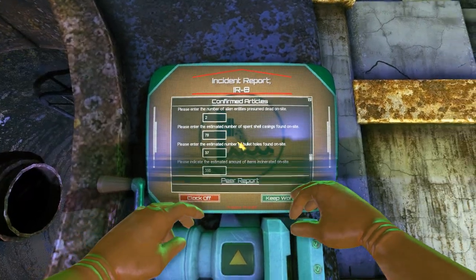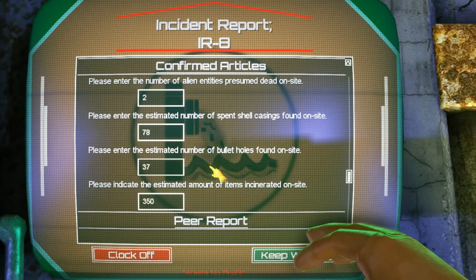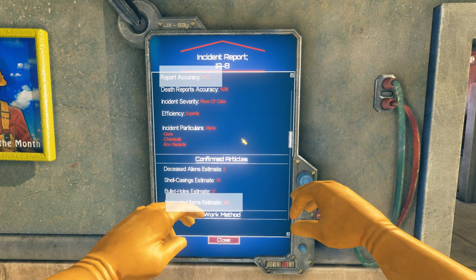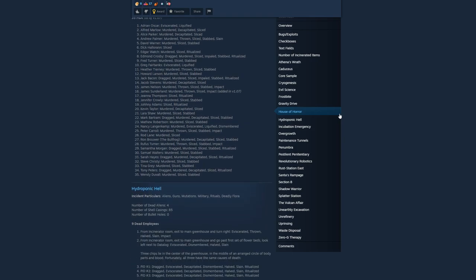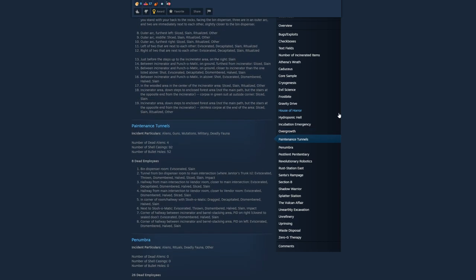For the confirmed articles, they do have correct answers. Basically, the closer you are to the correct answer, the more score you will get. So if you incinerate 500 items and you estimate that you incinerated 480, you will get close to full marks for it. You can find the correct answers by looking at the Steam Guide by Margaret Bean, or you can deduce them yourself. Do note that the number of incinerated items is obviously different for everyone.